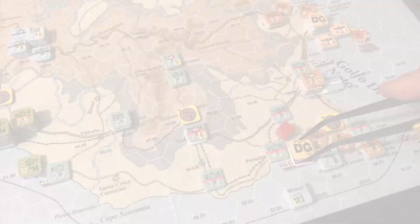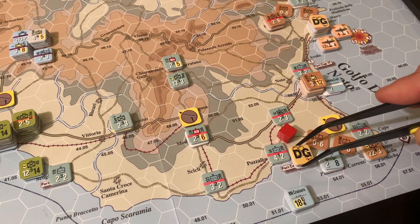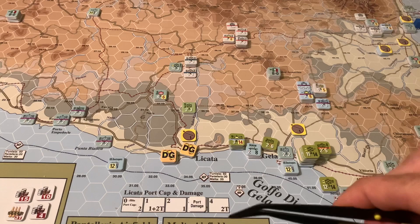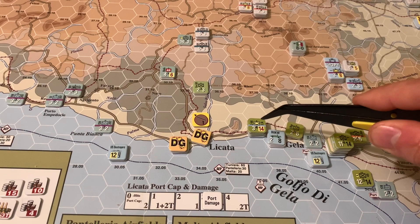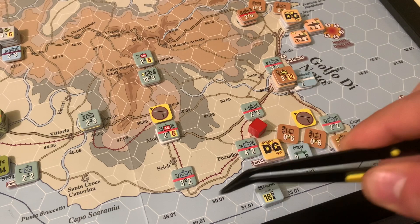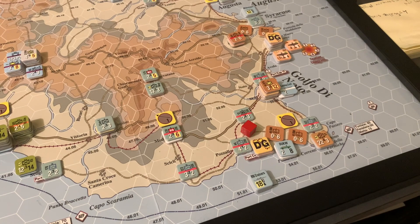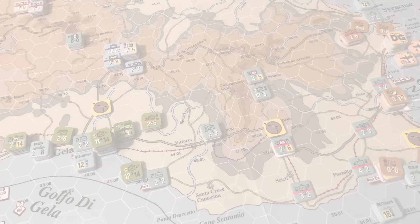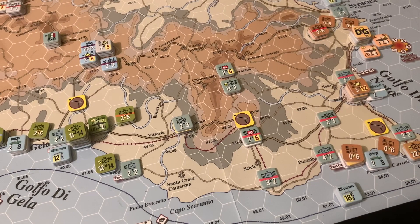Units can use internal stocks if they don't have supply, but when you get back in supply you're forced to replenish at a very bad exchange rate, so only use that in an emergency. I'm considering moving the armored units up the road to get in position. There's an interesting wrinkle: all the Italian coastal defense units are part of a multi-unit formation — if one surrenders, they all surrender. That's a two-thirds chance to clear the way. I'll resolve the overrun here and then do the airdrops.